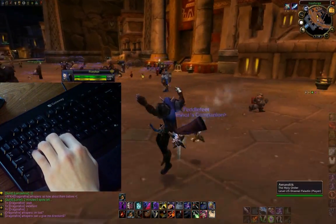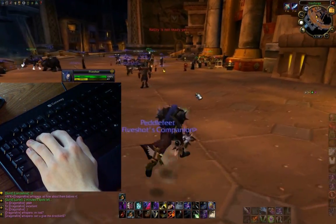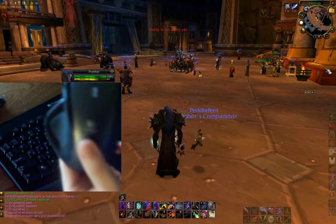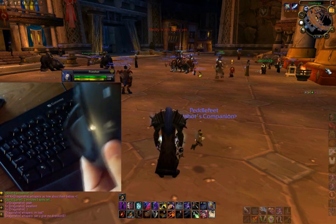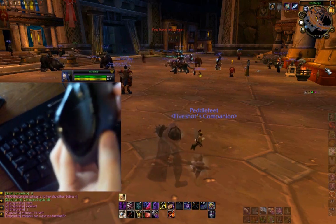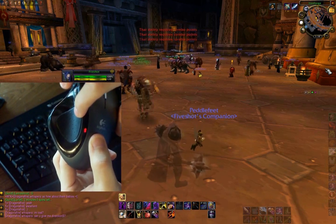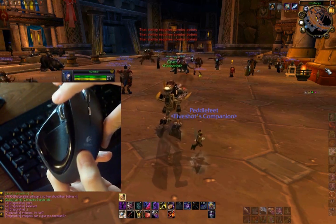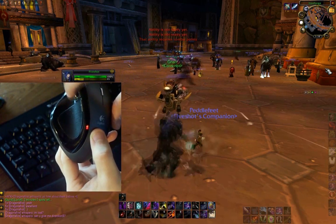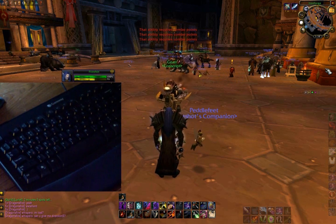It's really helpful to get a mouse with a lot of buttons. This is my mouse — the left mouse button is Throw, that's Vanish, this is my Ghostly Strike, this is Deadly Throw, held down like that is my Fan of Knives, and pushed like that is Expose Armor. Basically that's it.